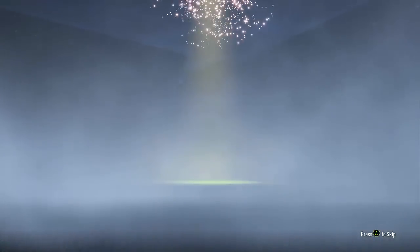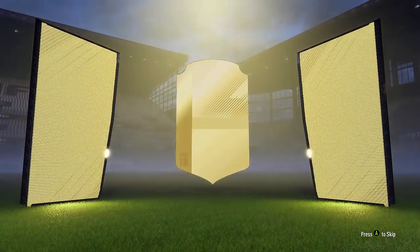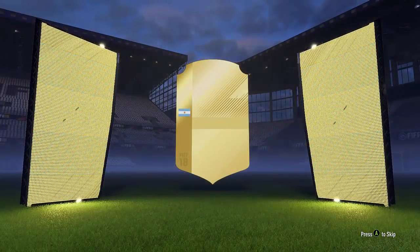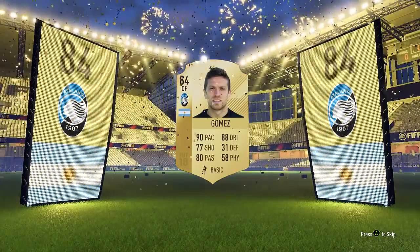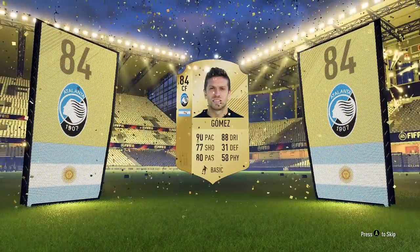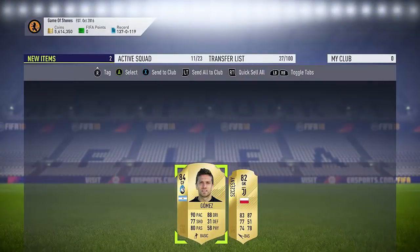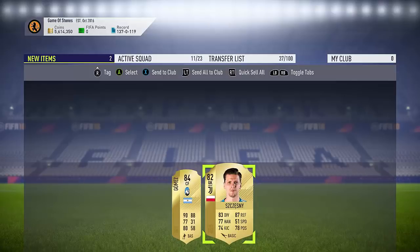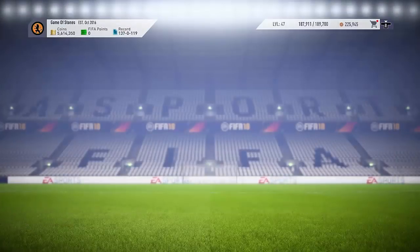We open this up here and guys, look at this - we get ourselves a billboard! It's unfortunately not a walkout, but we do get ourselves a very nice pull of Alejandro Gomez, which is probably a 15k player. This cost us 3k to do and we get 15k worth of player back. Shesney there - all 82-rated, that's pretty much one rating off a double billboard pack. A really really nice pack there.